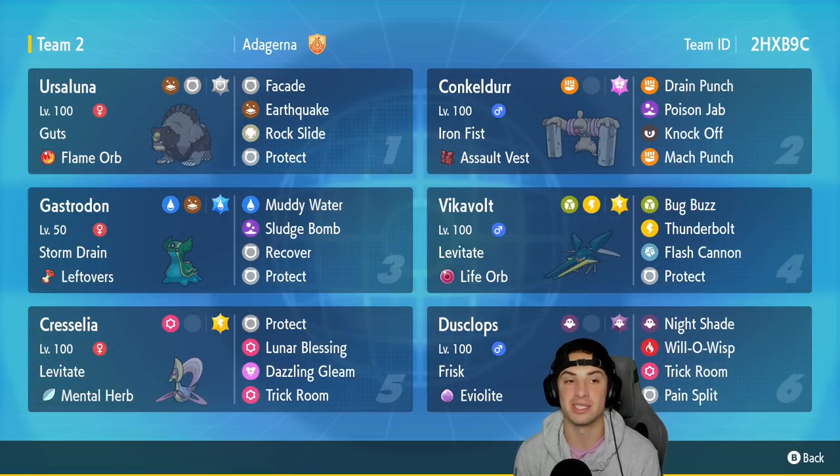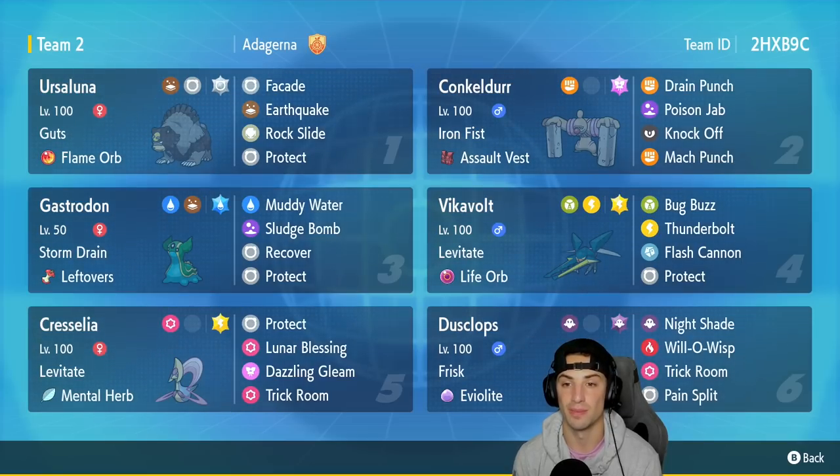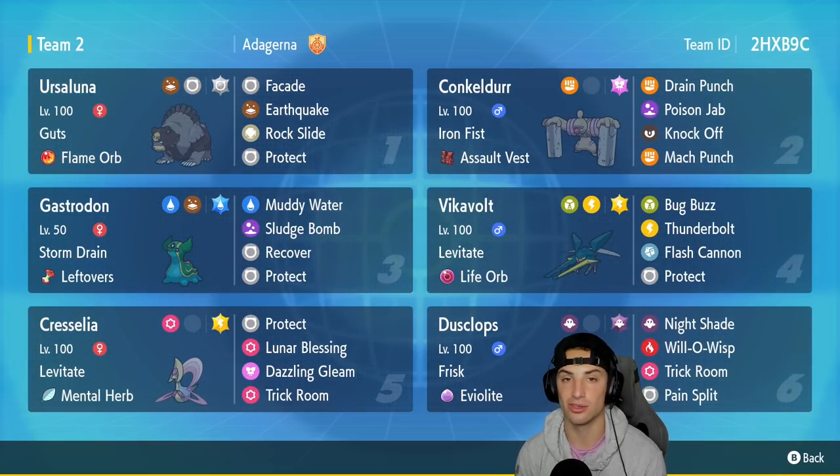Our first Pokémon in the one slot is Ursaluna — regular Ursaluna with Guts and a Flame Orb, running Facade, Earthquake, Rock Slide, and Protect. Nothing you guys haven't seen before, but it is such a strong Pokémon within Trick Room. In our second slot we have Concordor with Iron Fist and the Assault Vest as the item, making it a nice bulky Pokémon on the special defensive side. It's got Drain Punch, Poison Jab, Knock Off, and Mach Punch.